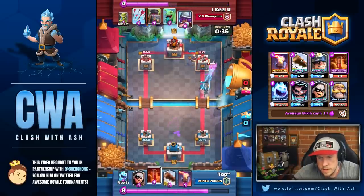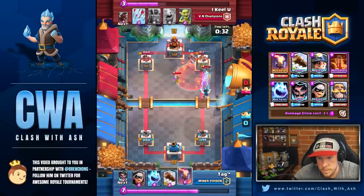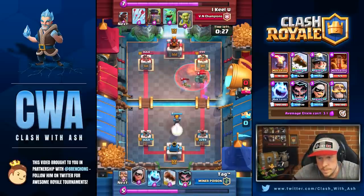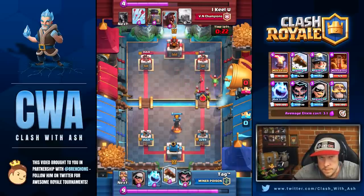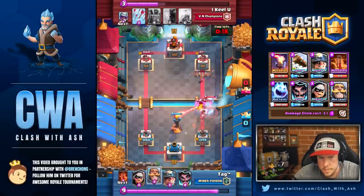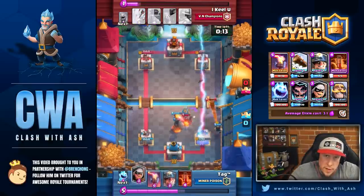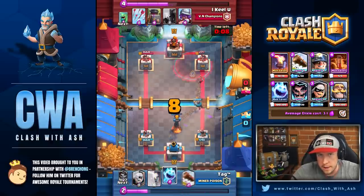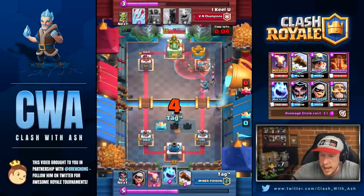You have a lot less air counters in the older deck compared to the newer variation where you have an Inferno Dragon, an Electro Wizard, and Bats — three anti-air units that do really well against Balloon and Lava Hound, which are pretty much auto wins. In the old version of the Miner Poison deck, the faster version, you'd be using poison more with Miner, especially when you get into double elixir time. With the new deck, what do you find as your main source of offense moving into double elixir time?